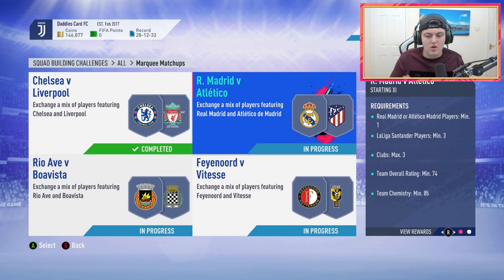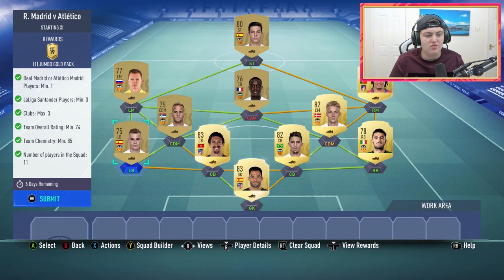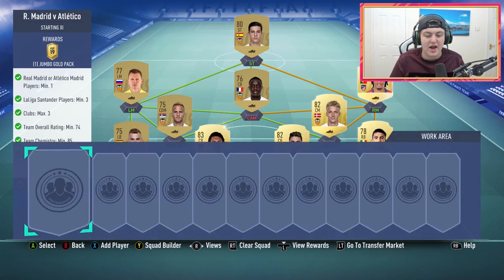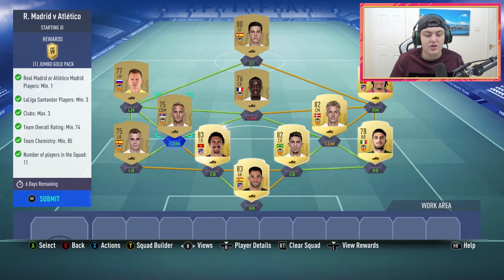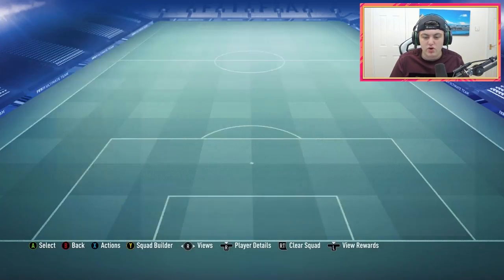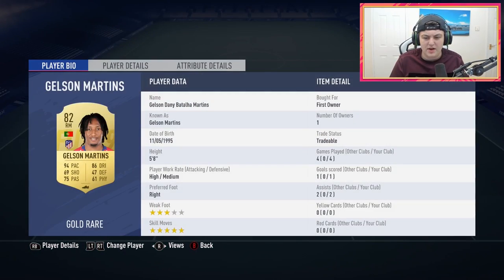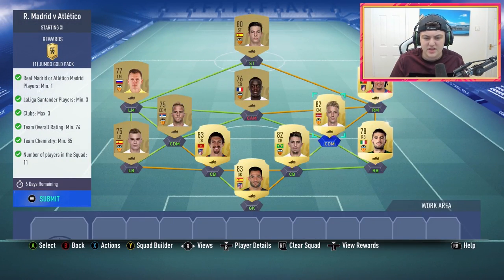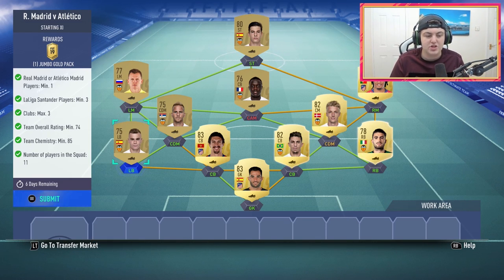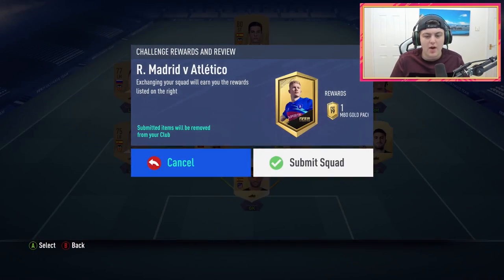These rewards aren't the best rewards — we've seen a lot better for marquee matchups, however it's nice to have them. The next one is Remager versus Atletico and I actually completed this one using Atletico and Valencia players. These two players here are untradeable, that's why I'm using them, same with Gelson Martins — he is a first owner. The rest of these I just bought off the market, all these Valencia players, because I already had a bunch of Valencia players in my club.